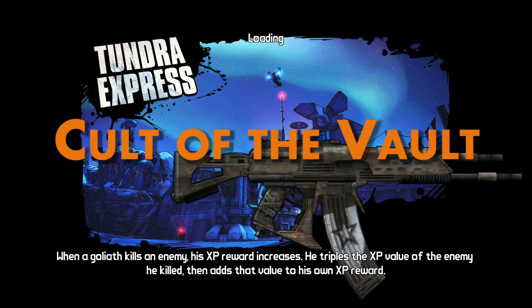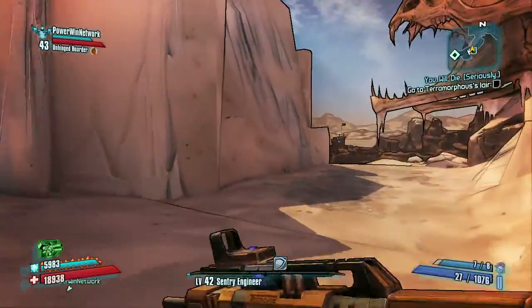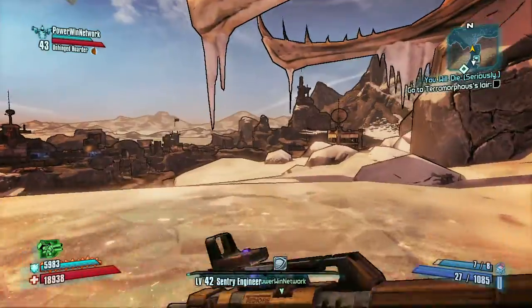Now there are two vault symbols in here and they're kind of out of the way, but they're not too hard to discover. Start at the beginning where you're fast traveling.